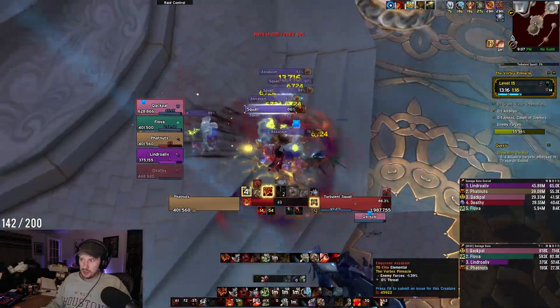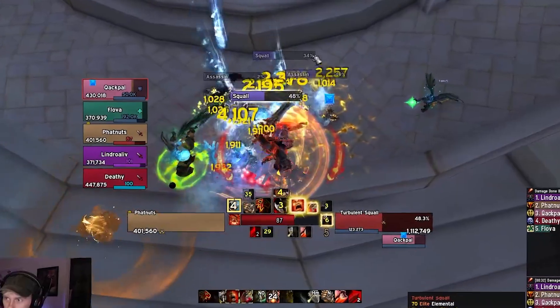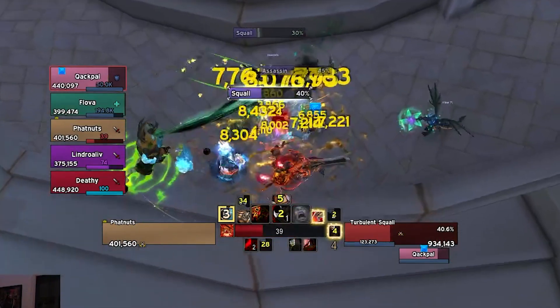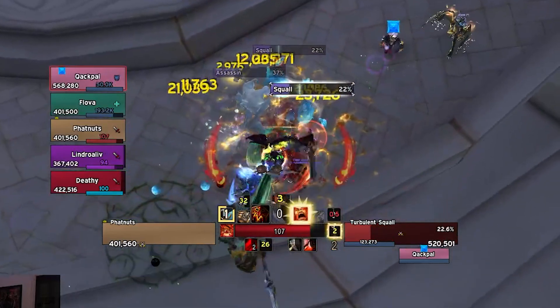Whenever there are Empyrean Assassins present, you'll want to try and spread out if you can, as they will jump to a random target and do AoE damage around them. Ideally you want this to only hit one person at a time, and make sure that you either interrupt or dispel their Vapor Form, because it will cause them to take 90% reduced damage.